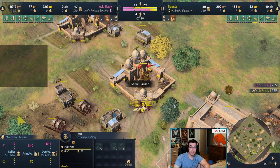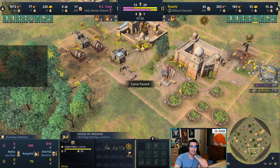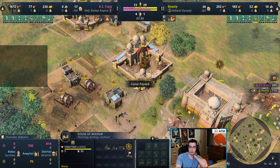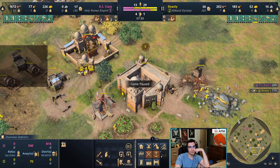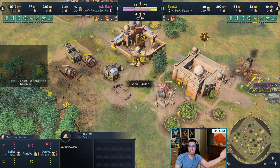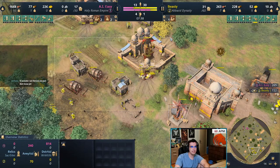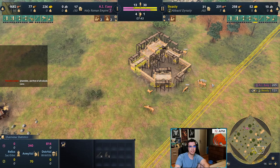I would suggest at this point when you start your third TC, put three to five workers on gold almost immediately. Abbasid is a civ that scales the most with eco upgrades — because you have the most workers, you're going to be producing a ton of villagers. Getting eco upgrades like double broadaxe, horticulture, plus the golden age bonus on top of that — you will be mowing down resources super quickly. That's why I like putting three to five villagers on gold to get those upgrades. You can also get a blacksmith and start plus-one weapons or armor upgrades very quickly.